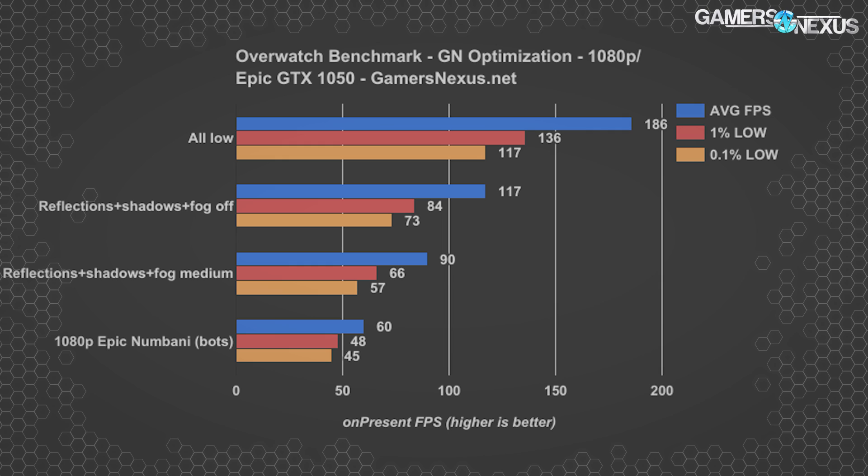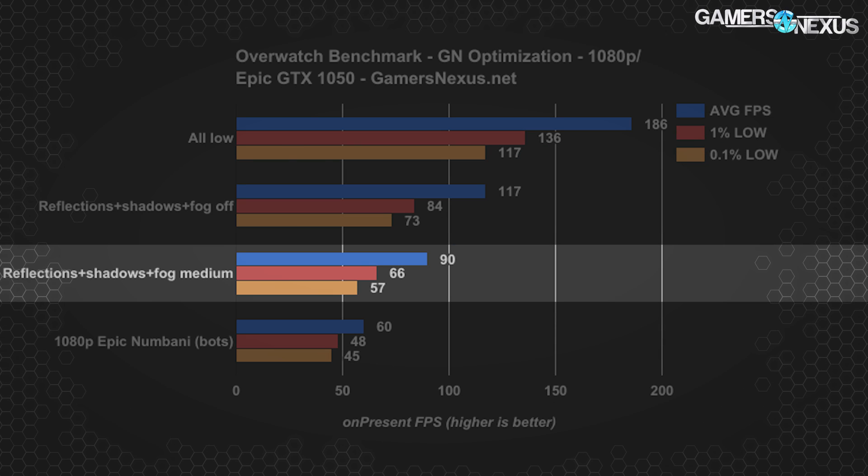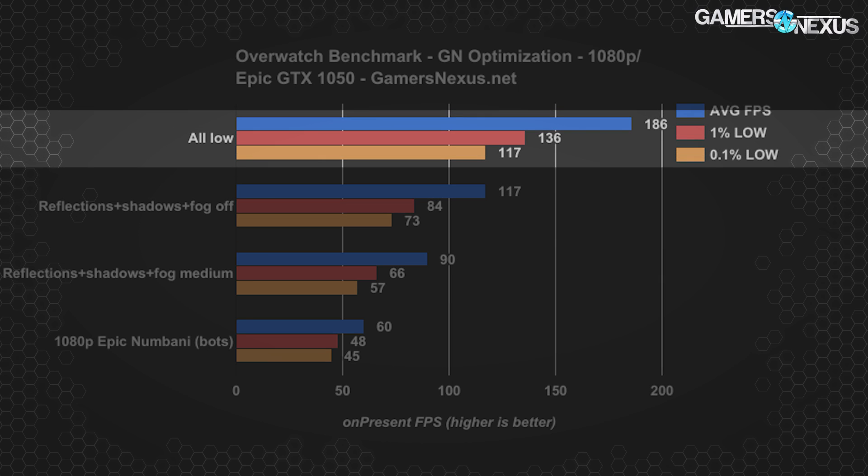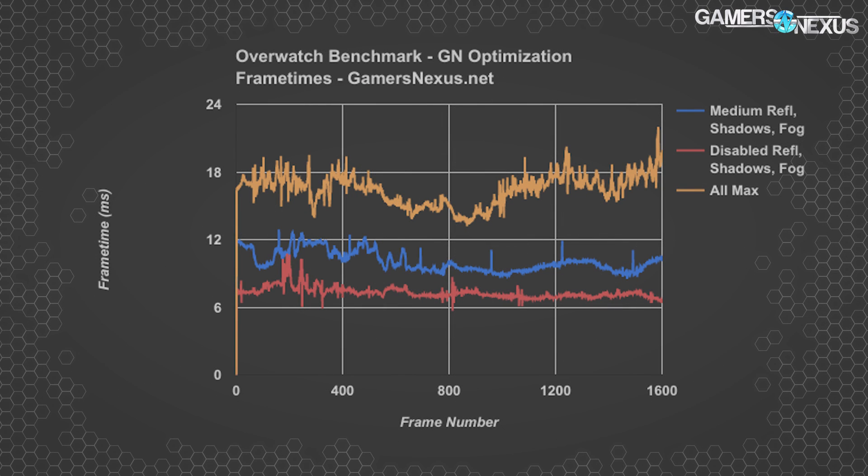Here's a chart focusing on three settings offset from epic, then all on low, one config with reflections, shadows, and fog set to medium, and a final config with them disabled. These are the three most impactful to frame rate, so this begins our final optimization attempts. On the 1050, simply turning these settings to medium keeps frame rates well above 60 FPS on average, with about a 50% joint improvement. Disabling them completely gave a 117 FPS average — a 95% joint improvement — but they're completely disabled, and that's not great. We've got a frame time plot where we can see the improvement from completely toggling these settings is noteworthy over the medium configuration, but medium frame times are acceptable given the visual trade-off.